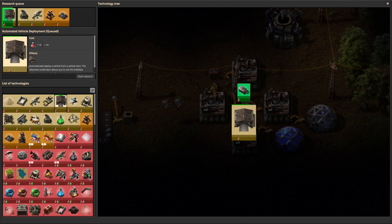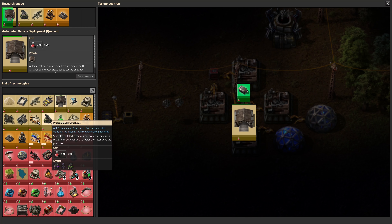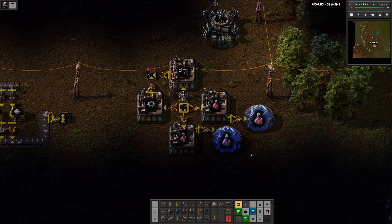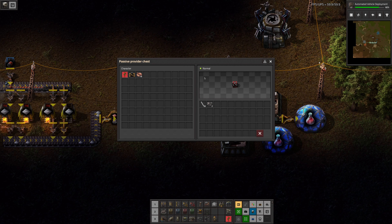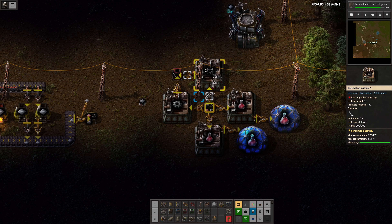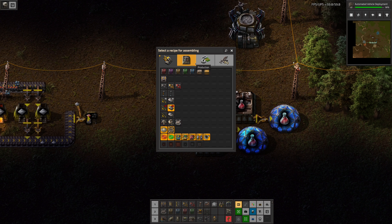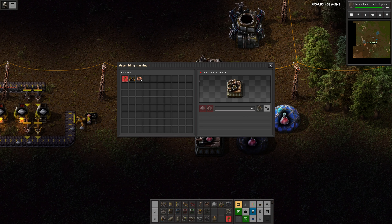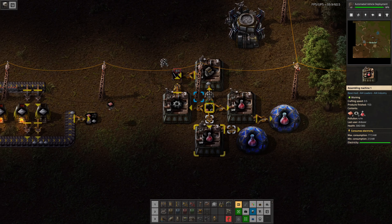Everything here looks right. Sorry, it's been a very long day, and it doesn't want to queue up. I will queue it up in between things. We're at the moment making some arms because before we can... it's waiting on engines. It's just this endless thing of switching the few assemblers we have between the various things we need them to do. So this is what I will do off screen.